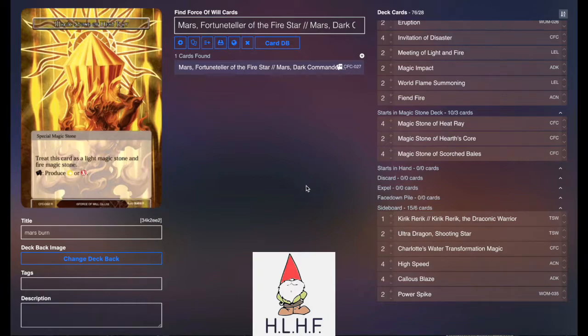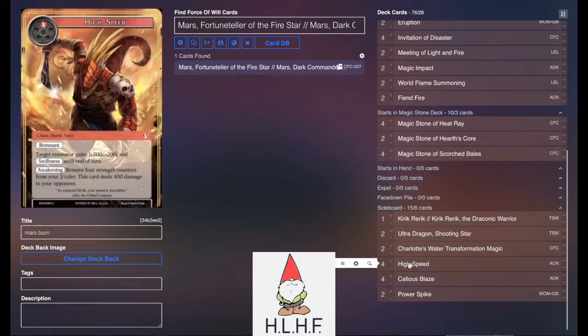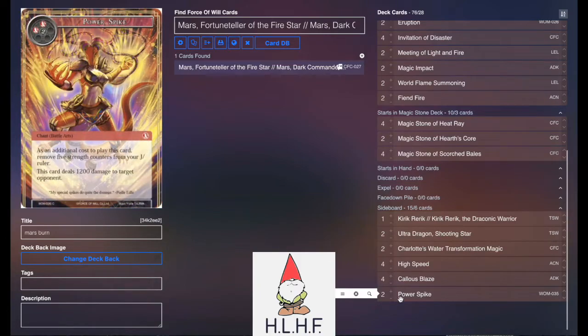In the sideboard, he has a Kirik package with a couple of Ultra Dragons, some Charlotte's, more of Kirik's burn spells with high speed, some Callous Blasis, and a Power Spike as a way to finish the game off.